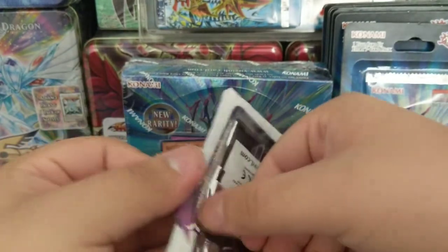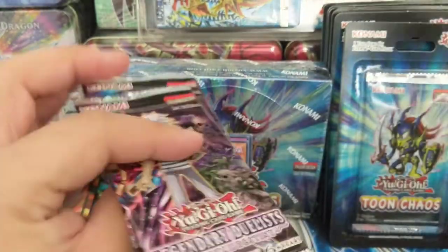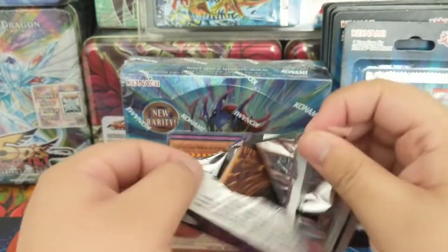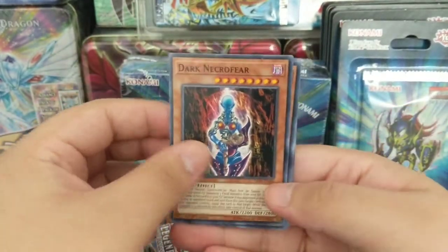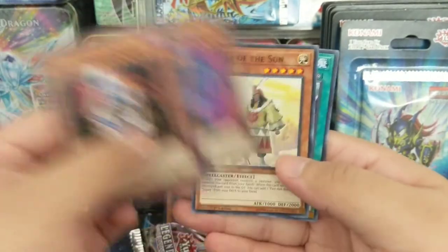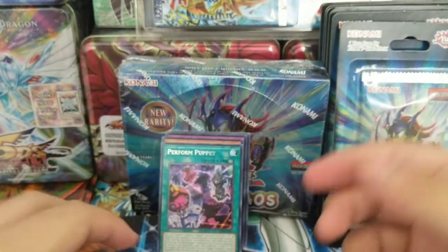I feel like Immortal Destiny is a little bit tougher on holos when it comes to blisters, but a lot of people have good luck on it. I'm going to come up pretty sure there's going to be no holos. Dark Necrofear, Gimmick Puppet Humpty Dumpty, Evil Hero Malicious Edge, Oracle of the Sun, Performapal Puppet. Good thing I only paid like $14 for this, but still a shame — coming up empty-handed.